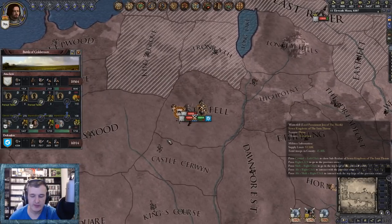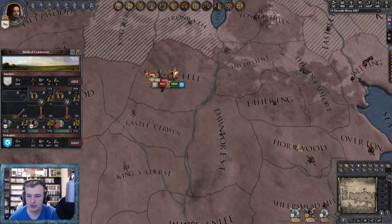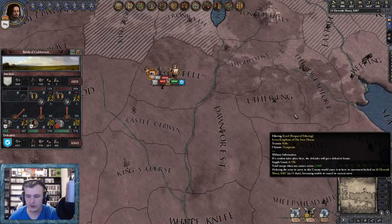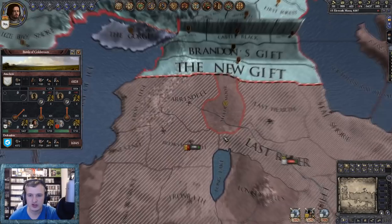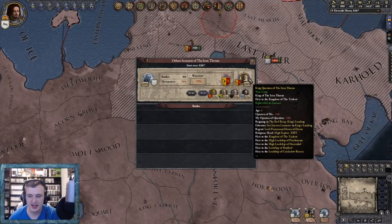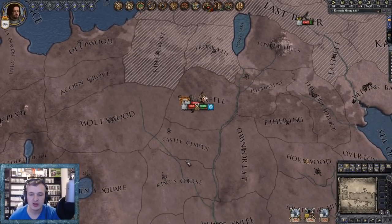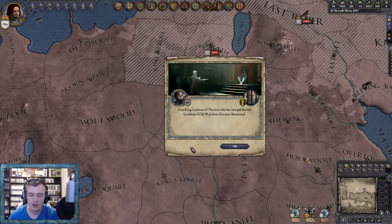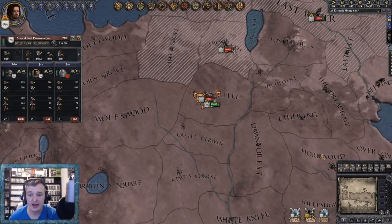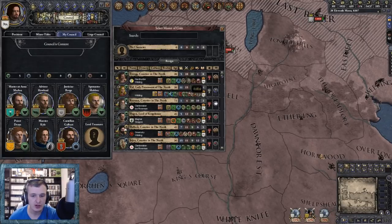We'll just stay at Winterfell and let them keep charging at us. Whoa, hang on - why have we got two White Walker wars going on here? Lord of the Wall - there's two. Oh okay, that's against the King for his invasion of the Iron Throne. That's good - that means the Iron Throne might now finally come north and help us. They are minus 70 down, but that could be a good thing - they might march north and help us out. We need a Lord Treasurer.